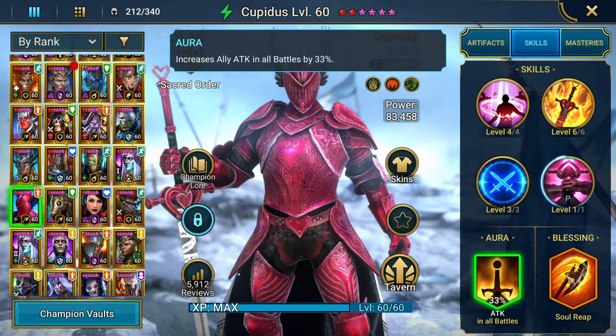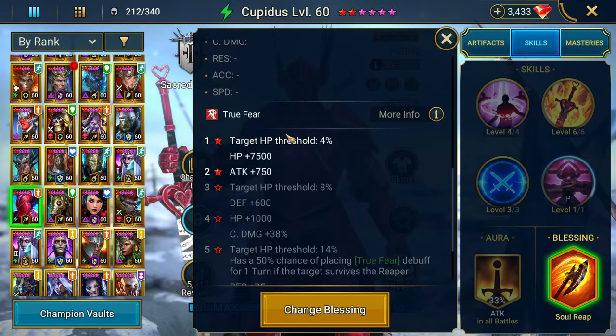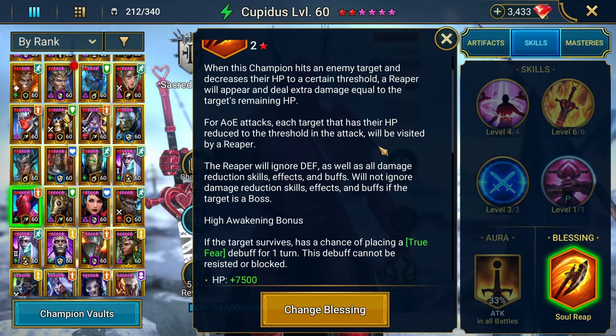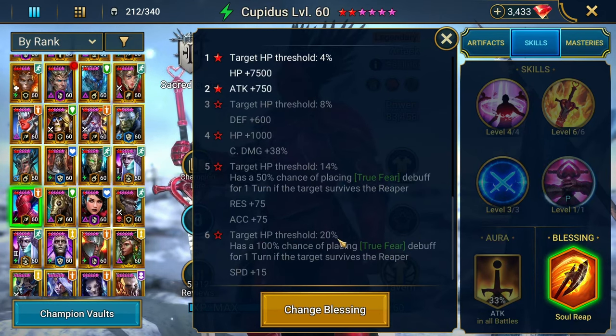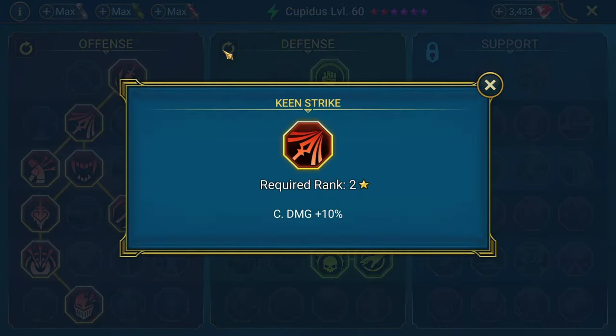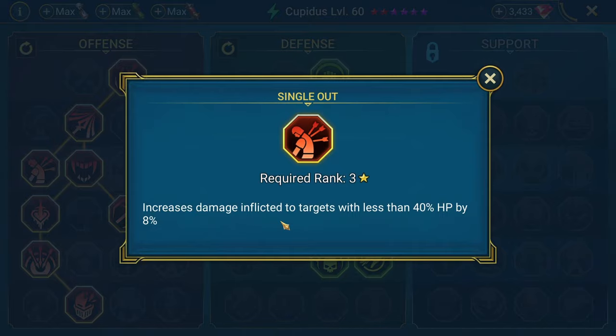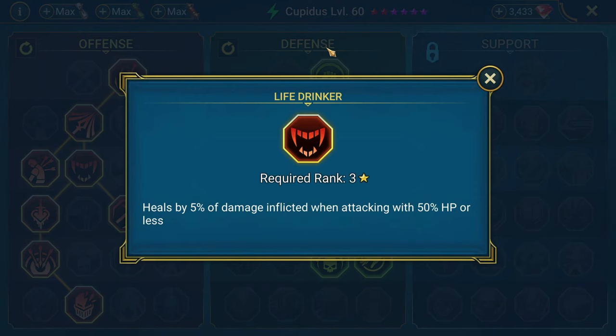He's used in all battles at 33. The blessing I chose for him is Soul Reap — a reaper comes out and does damage based on the remaining HP an enemy has; the further up you level it, the more stats and higher the threshold. As always, don't blindly copy masteries — but feel free to blindly copy these. We're taking extra Crit Rate, extra Crit Damage, and increased damage inflicted to targets with less than 40% HP by 8%, because in Hydra the heads often get low on health and you want more damage then. Life Drinker heals whenever our HP is below 50%.